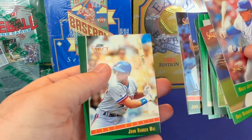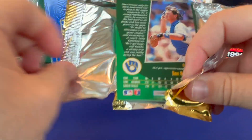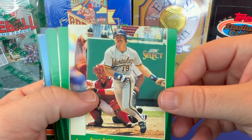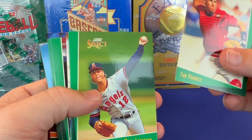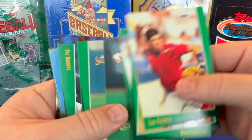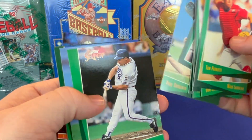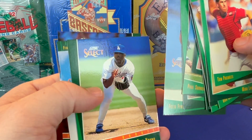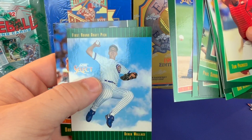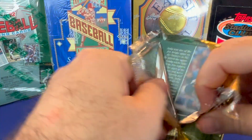John Jaha rookie. Robin Yount — that's a good one. Brian Sandberg. Darren Young. Ooh, it's a Darren — not the one that you want, which is interesting.